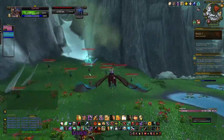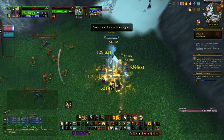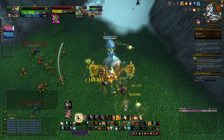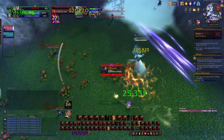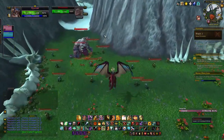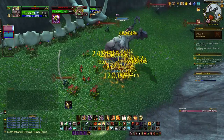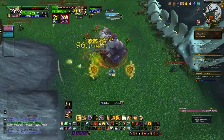The next mini boss is Elendril Graveborn, a Banshee on the west side - not many mechanics, pretty low HP, easy to kill and collect your next fragment. The final rare in the northern area is Fester Bloat, the Large Abomination. Very simple, a bit more HP than the previous ones but not a difficult challenge at all. Just nuke him down, Chromie helps, and you collect your next fragment.